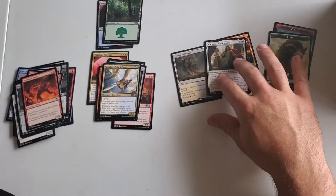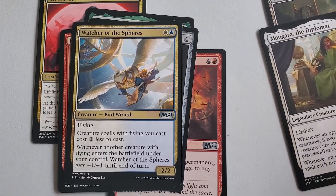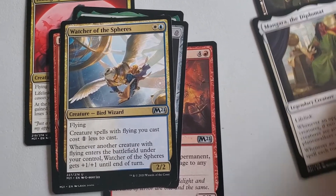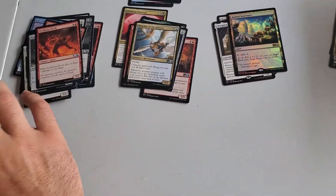Bird Wizard — look at this. He's a 2/2 for 2 with flying. Creature spells with flying cost you one less to cast, and whenever another creature with flying enters the battlefield you're going to give this one a +1/+1 counter. That's a really playable card. Goes with my bird too.